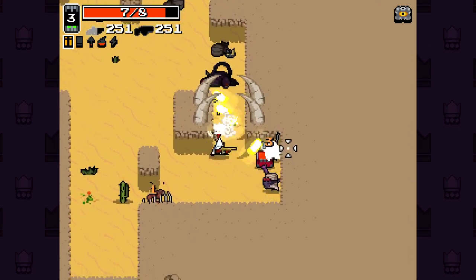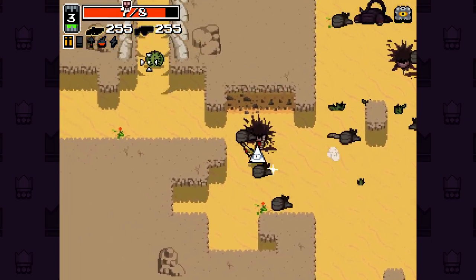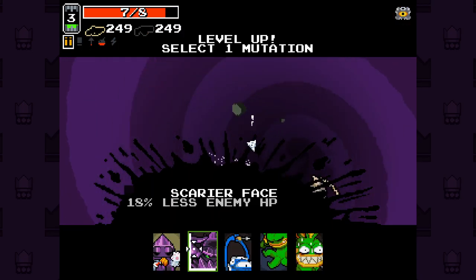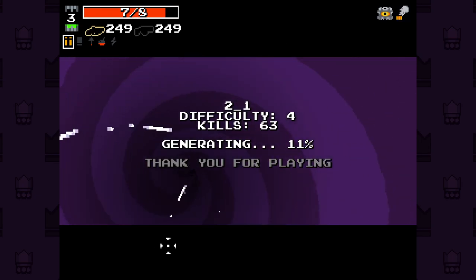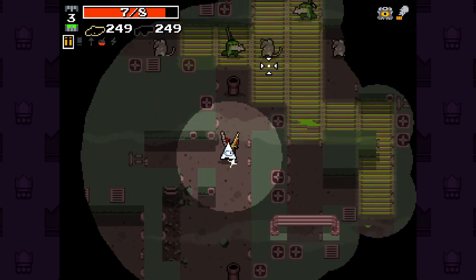We're getting a lot of ammo we don't quite need here. The frost pistol doesn't seem super useful. Let's just pop down through and see what's what. Let's take Rabbit's Paw - 50% more ammo and health is an insane buff.